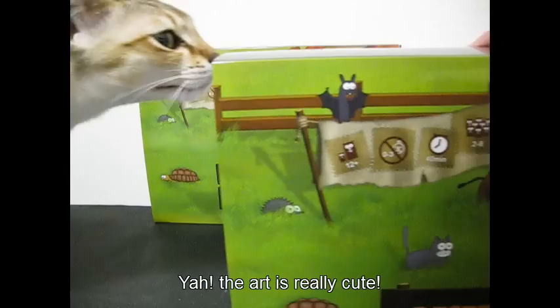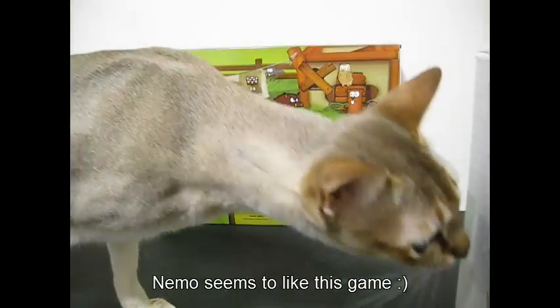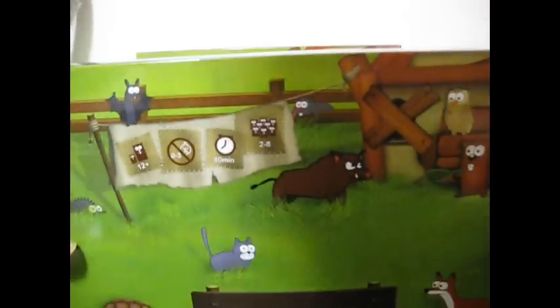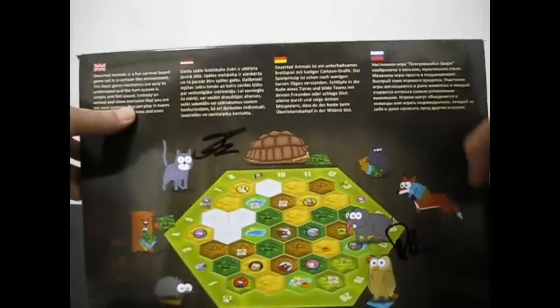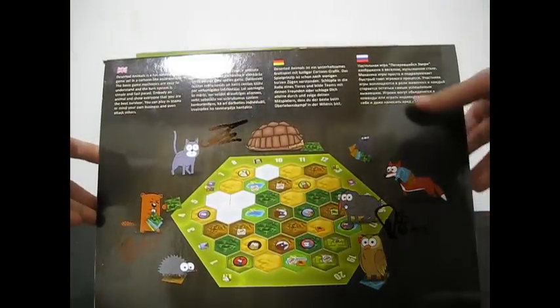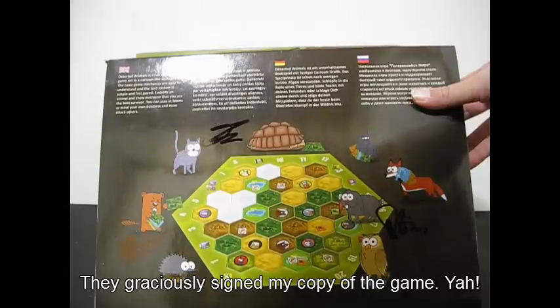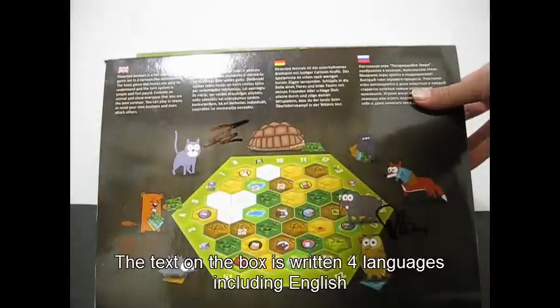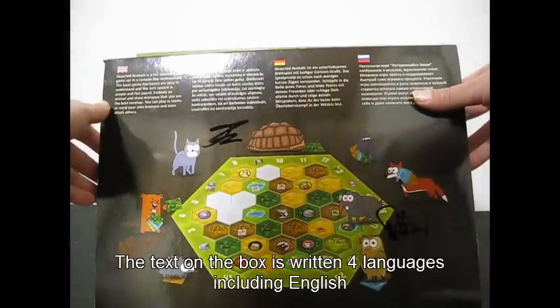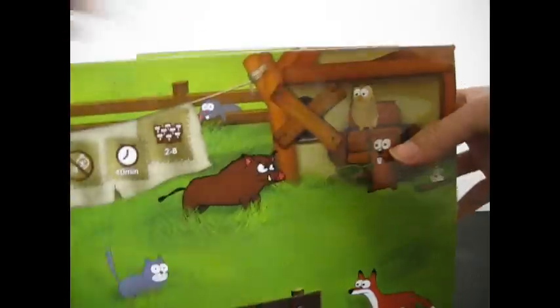Look how cute the art is. And if we move this along — I'll just move the cat Nemo out of the way. Let's turn the game to the back — this is the back of the box. My copy's signed, yay! Thank you. And it looks like it's got English and other languages.